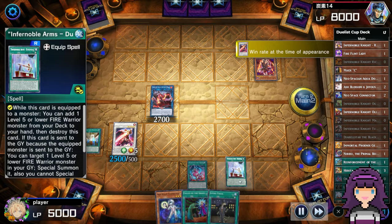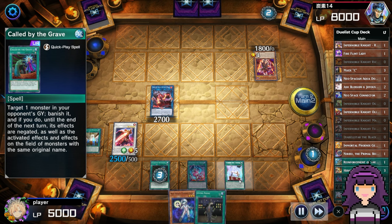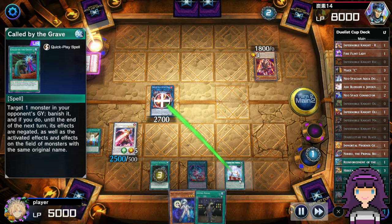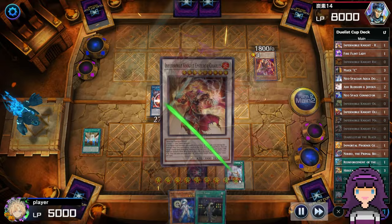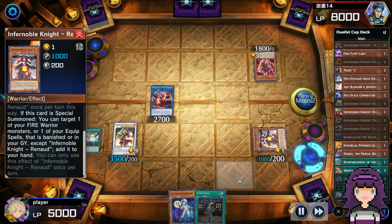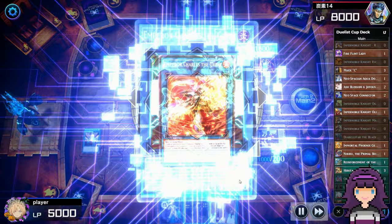I know my opponent has already used Branded Fusion, so they're going to have a more difficult time, especially being on an older build of Branded Despia using the Frightfurs. I know it's going to be harder for them to play through the board I'm going to make here. I'm more willing to play through a Maxi C because that doesn't necessarily represent immediate disruption — they might draw Nibiru if they play it, but there's a lot of games where you really can't afford to pass on turn two back into your opponent's turn three, so you have to go for it anyway. But with Masquerade or Appaloosa, it's a little different — I can't combo under that Masquerade; I will lose all my life points if I do that.